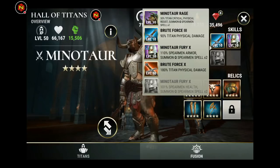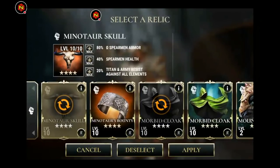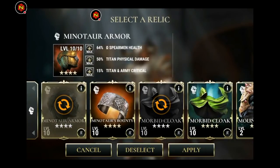I think if you use a five-star relic for AP, and the critical is already kind of boosted on your first skill there, as well as on some of the relics that come for the Minotaur. You'll see in the video that the critical is pretty devastating. The Minotaur Skull has the Spearman Armor, Omega Spearman Armor, and the Spearman Health, and the Resist Against All Element skill at the bottom.